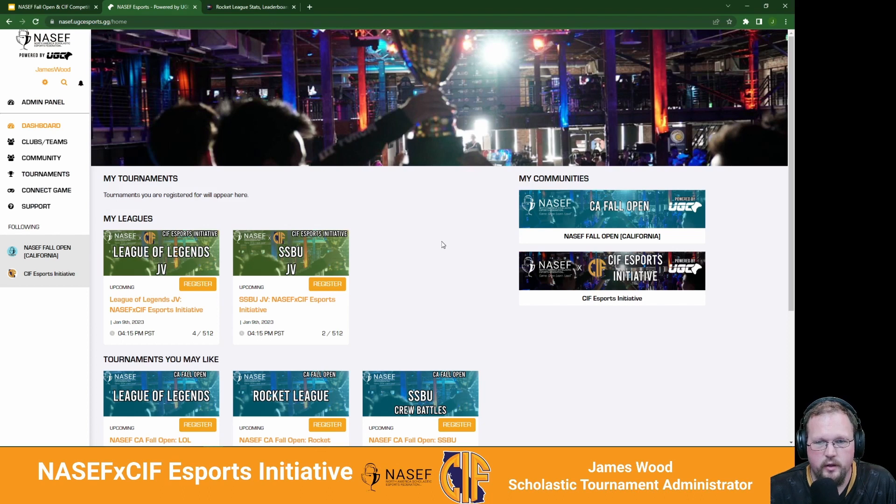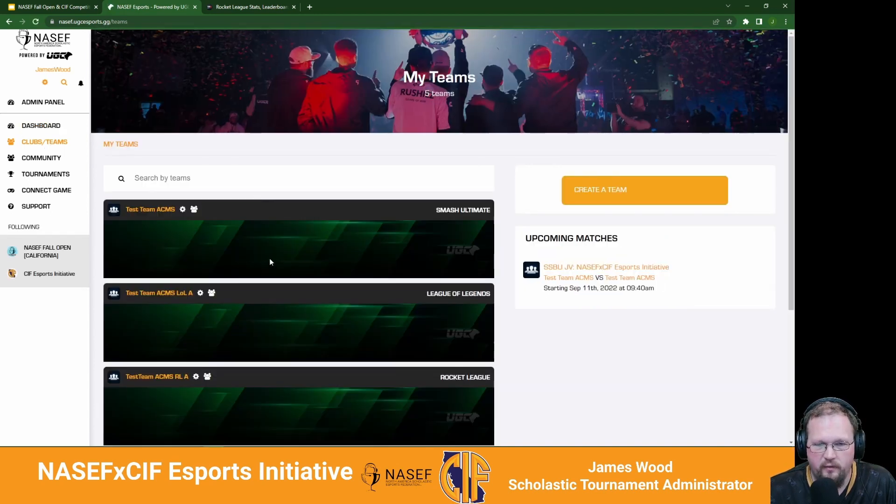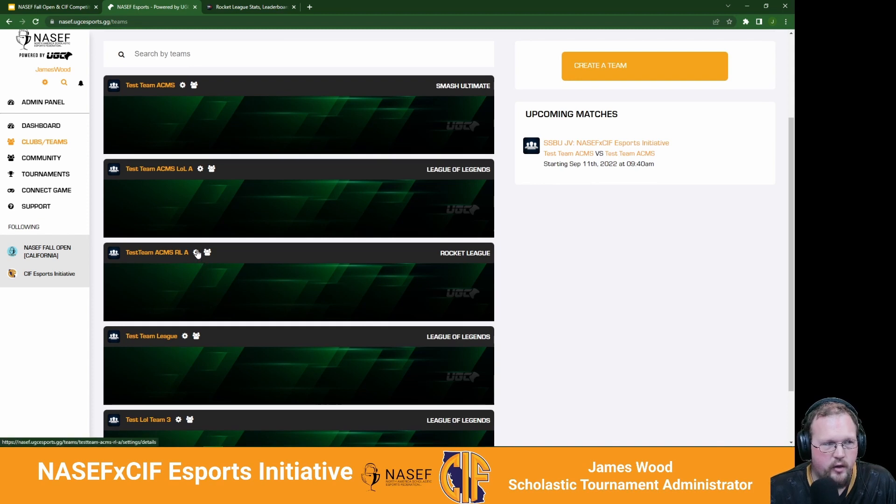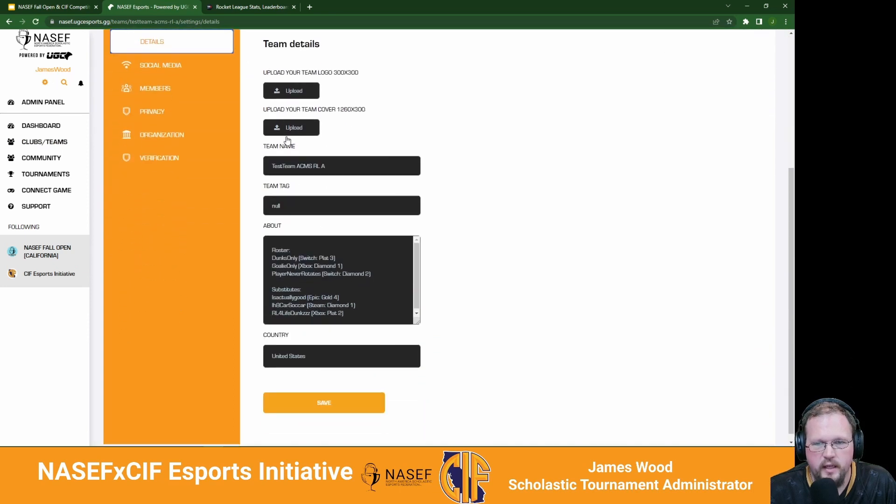From the main UGC page, navigate to clubs and teams and find your Rocket League team. Click on the little settings wheel, and under details, you can adjust your team name — for example, ACMS Rocket League, or just the acronym of your school. Then go in and edit your roster in the text field. You can put each player's name, the platform they play on, and their highest ranked account. Then list your substitutes and click save.